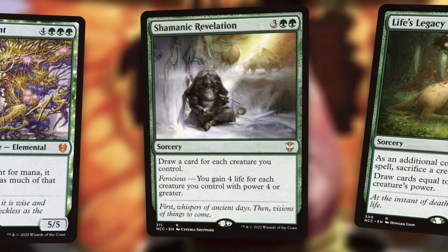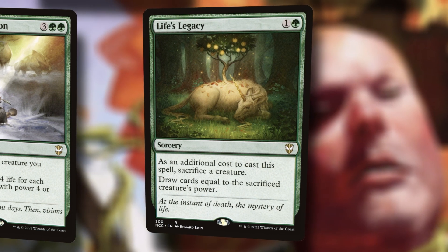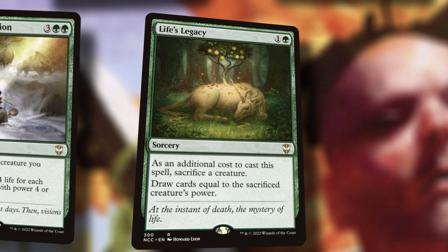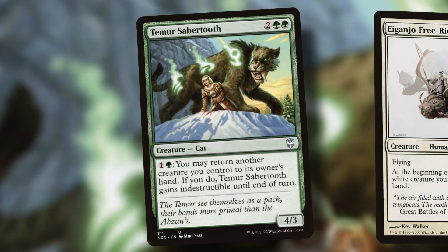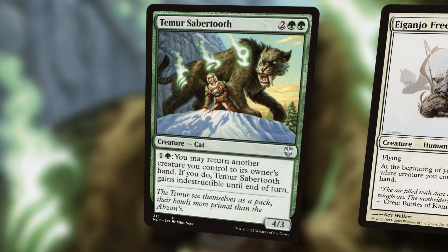A bunch of draw and a bunch of life gain if need be. Life's Legacy is a nice one too — it's just one and a green. I like this in a green deck because it's a nice way to blank an opponent's removal spell. Oh, you spent a card to remove my thing? Well, I spent a card to also remove my thing, but also draw five cards. I don't want to have to send Rocco back to the command zone to get that X again to tutor up another creature. Teemer Sabretooth — a classic commander staple. It's fine to save Teemer Sabretooth from a Wrath, and Teemer Sabretooth also saves Rocco from a Wrath.